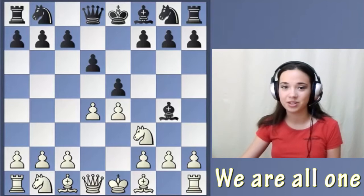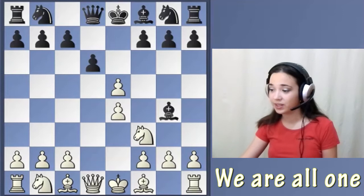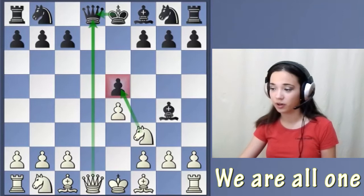White took on E5, and now Black can't take with the pawn, because we take the Queen and then this pawn on E5 is hanging. So he must take on f3.